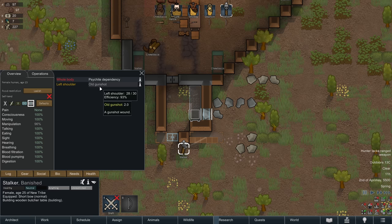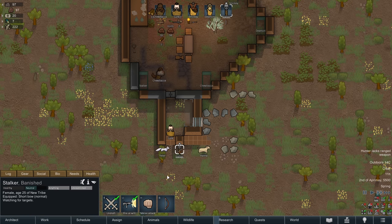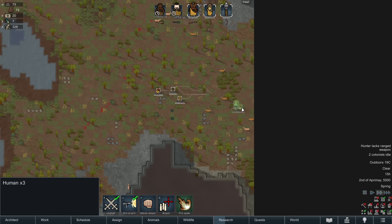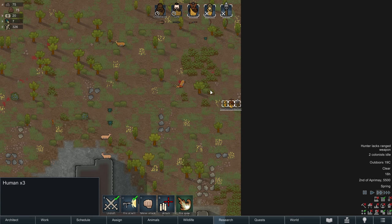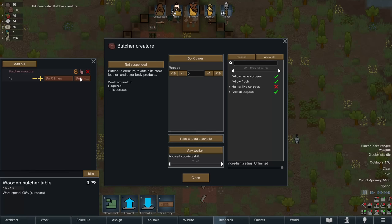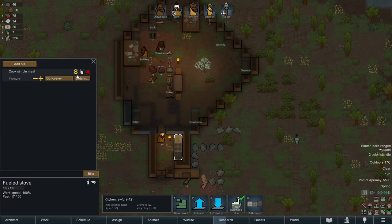I need to be more careful about who's building — Stalker is botching way too many things because the gunshot wound is affecting their manipulation. Better to stop them before they finish anything and let someone else complete it. A herd of deer is nearby — three is the maximum we can carry back, and we get two down quickly with a third spotted nearby. Setting the butcher table to drop on the floor, cook four simple meals on repeat, drop on the floor. Chewbacca has a cooking skill of 11 with no negatives — prioritizing them at the fueled stove.